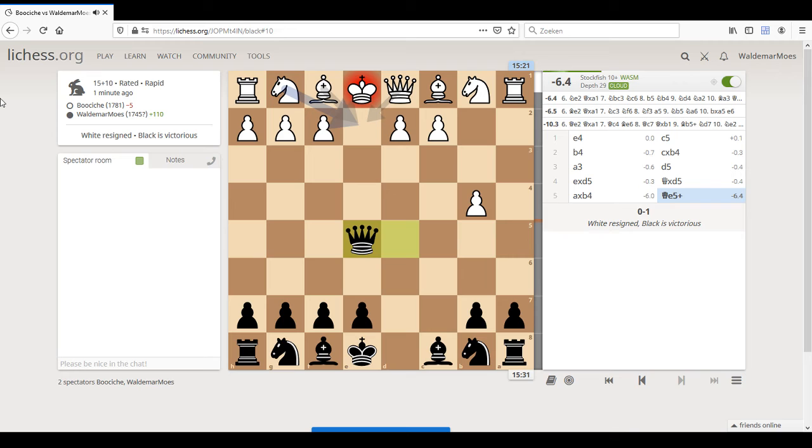Because now, of course, white can immediately resign. And that just netted me another 110 rating points. I'm quite new to this rapid 15 plus 10.